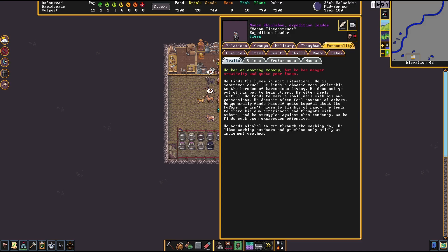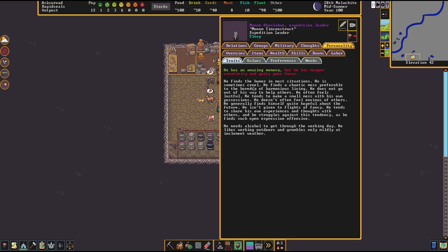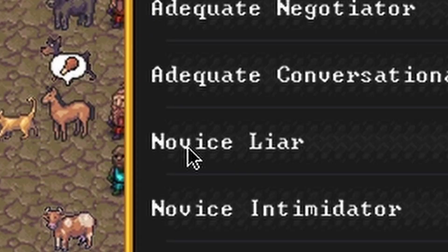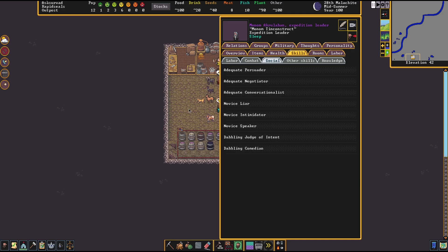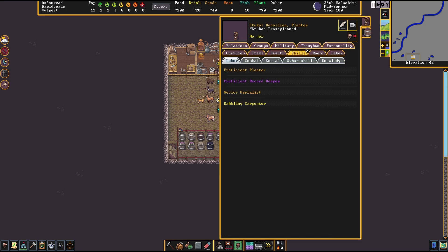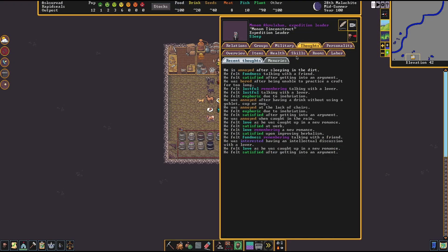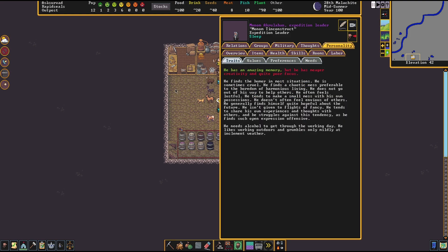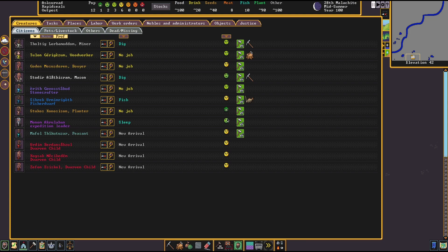He finds humor in most situations — always love to see that. He needs alcohol to get through the working day — it is what it is. He's sometimes cruel — that could be a good trait, straight to the point, can't be too impacted by emotions when you're a manager. He's a persuasive negotiator, conversationalist, novice liar, intimidator, speaker — he could be quite a good manager. I'm gonna go with this guy; he seems straightforward with the skills we're looking for. Expedition leader — that makes sense.